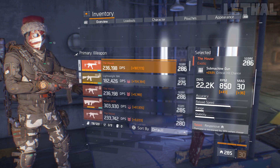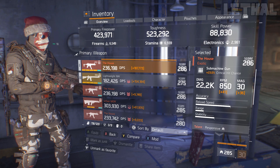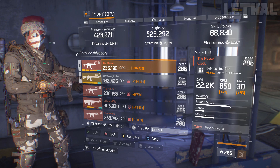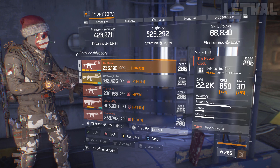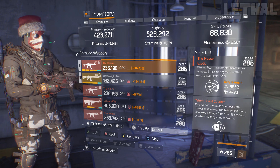For the weapon, I am using The House. If you guys don't have this, you can go with a Navy MP5N, the AUG, or even the MP7, but obviously The House is the best option. What I'm rocking on it is Responsive, Unforgiving, and the Card Counter exotic talent.